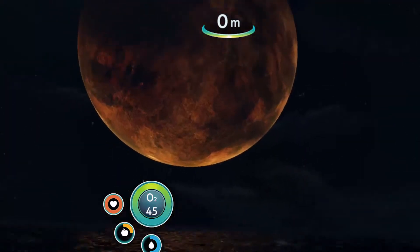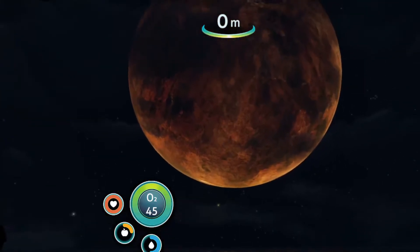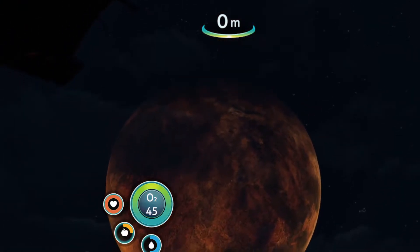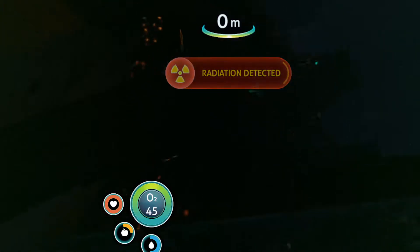I wonder where we are — that looks like a planet there. Maybe we're on a moon for a planet. Radiation detected? Maybe we can't go on this ship — we'll try anyway and see if we die.